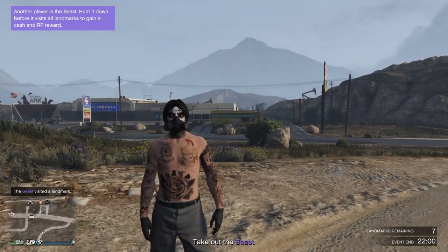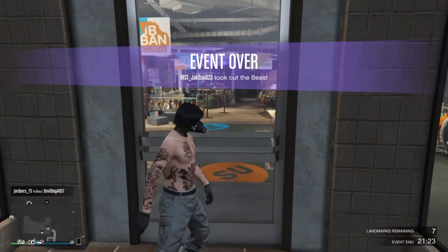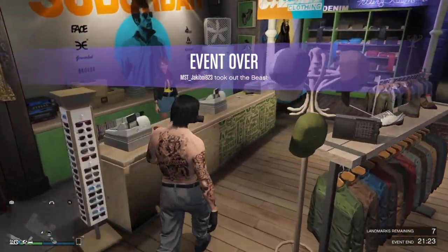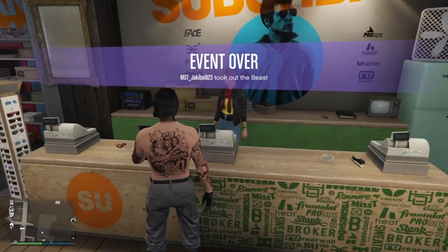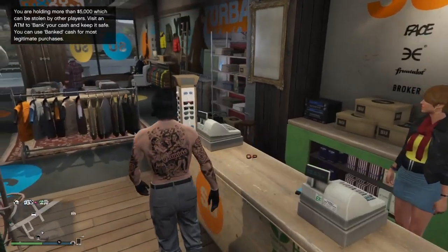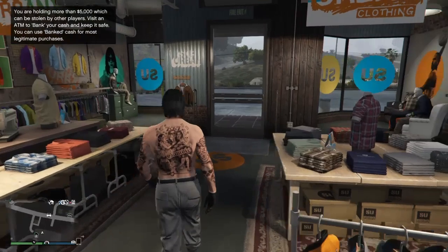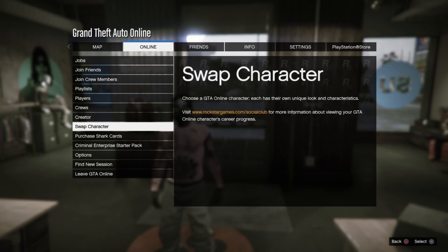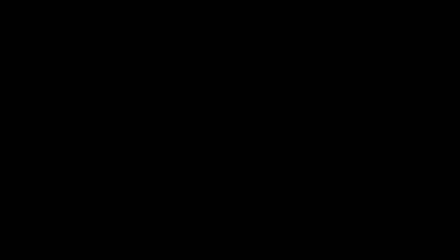Let's get straight into this GTA 5 clothing glitch on how to get the Juggernaut outfit. The first thing you want to do is decide what outfit you want to save, because you can only save one outfit while doing this glitch. Equip it right now, then go to Pause, Online, Swap Character, and load it up. You want to have a freshly created second character, because we're going to make it a female character.